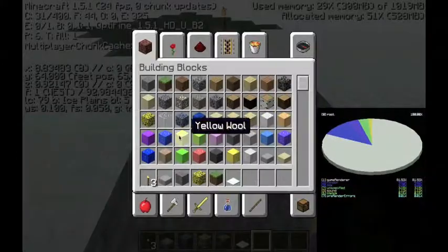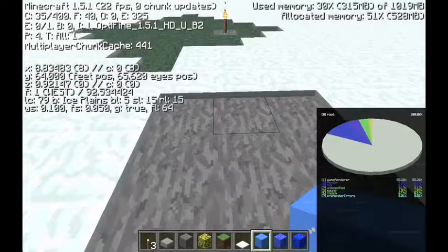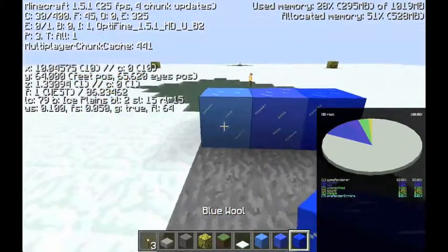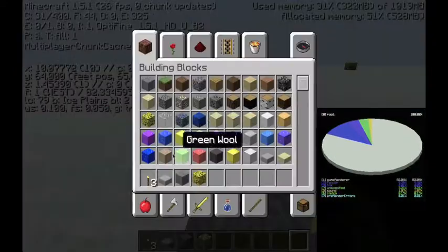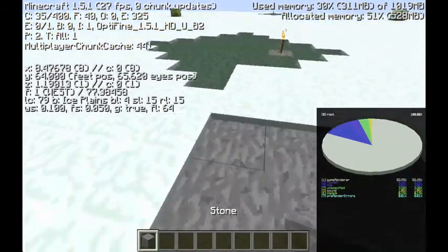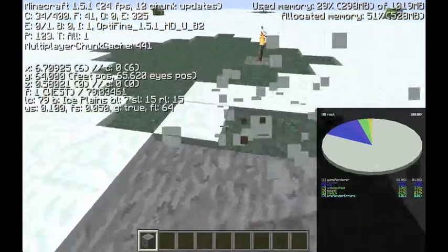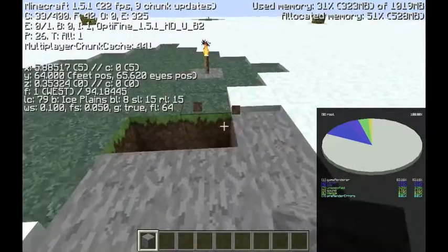I actually spent quite a bit of time doing this — I even made different shades of blue and stuff. Hopefully that works out. I remember what the stone slabs and sponge are for. That is why I'm using wool — I feel like it is very nice. It turned out better than I thought it was going to.